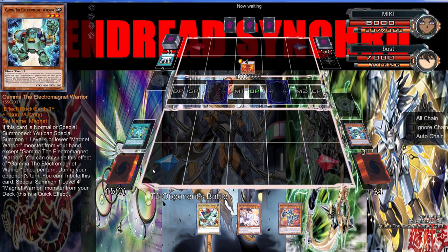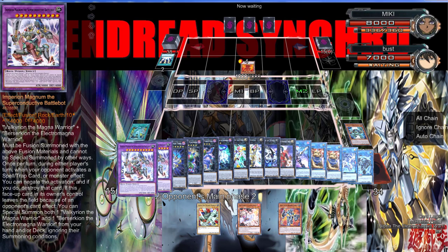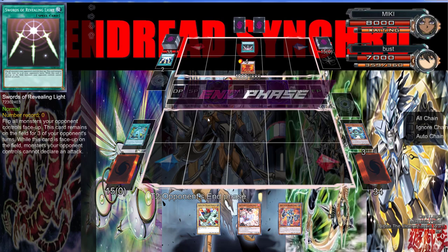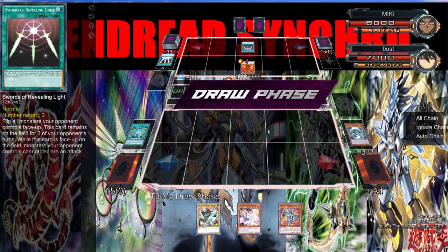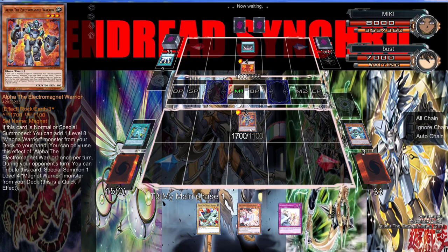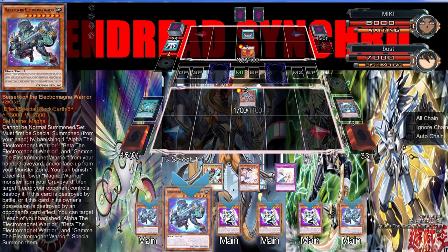Gorgonic Guardian was definitely something I would play, just to throw in here immediately. Swords of Revealing Light — I don't want this to be a 30-minute video. Well, we can just normal summon this, and then this adds the card, and then he banishes all three to special summon, then you can banish one level four from your graveyard to target a monster.